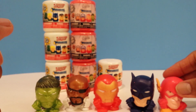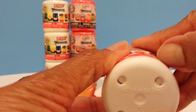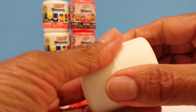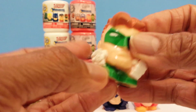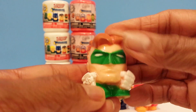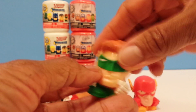I will put him here. I need to move them over so I can put them all there. Now let's open up this one and see who we have. We have the Green Lantern, wow. And there's this little ring — Green Lantern. I like to do it with one hand so that you can see how squishy he is.